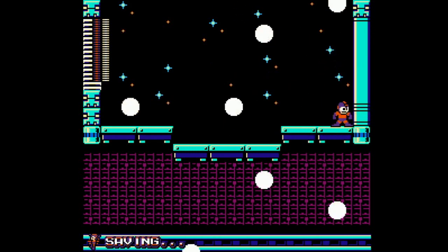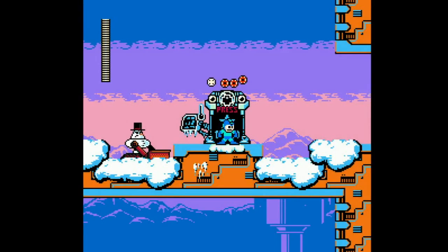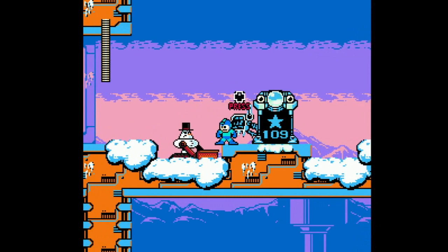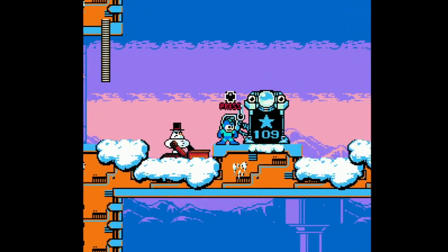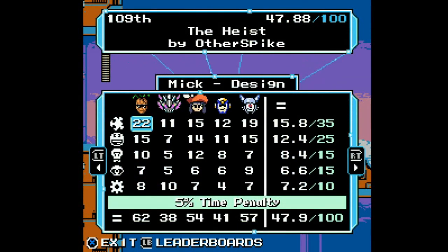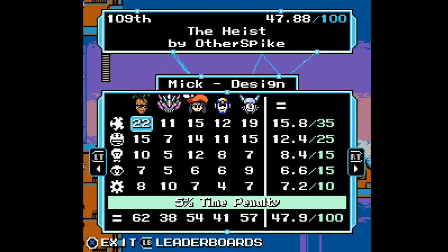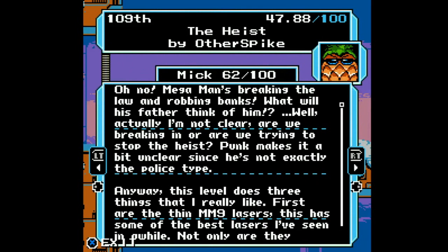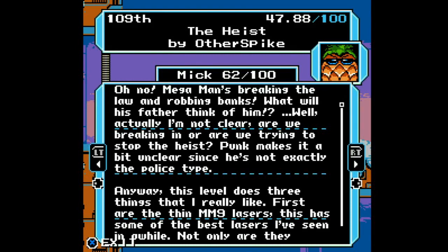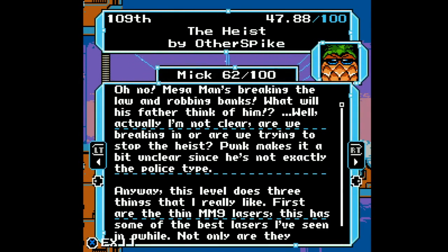The stage just left me wanting a little bit more from it. But otherwise, I thought the whole blocks-blocking-the-lasers was pretty innovative. Flashman gave it a 41. Mega Man's breaking the law and robbing banks — what will his father think of him? Actually, are we breaking in or are we trying to stop the heist? Punk makes it a bit unclear since he's not exactly the police type.